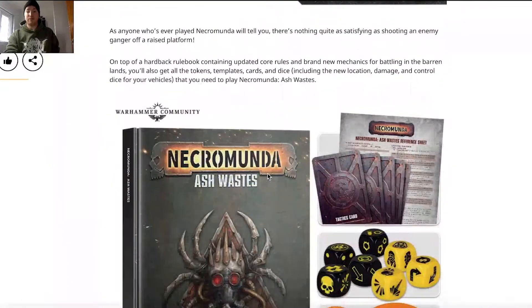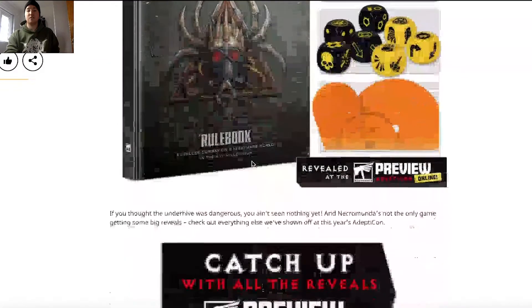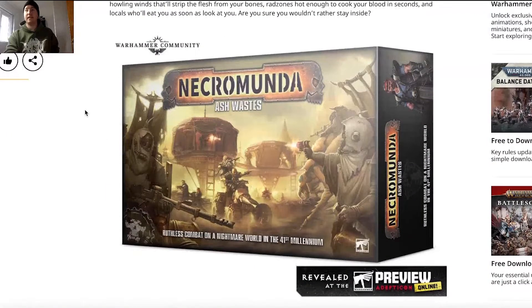You get your rulebook, dice, tokens, and cards. That was a really good reveal for Necromunda — very strong. The game relaunched in 2017 and has a good lifespan. I recently picked up the Hive Scum box, which gives you a mixture of outcasts from the gangs. This would be a great entry point for Necromunda.